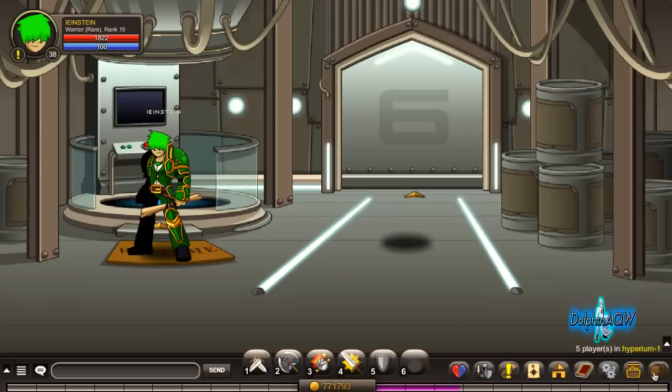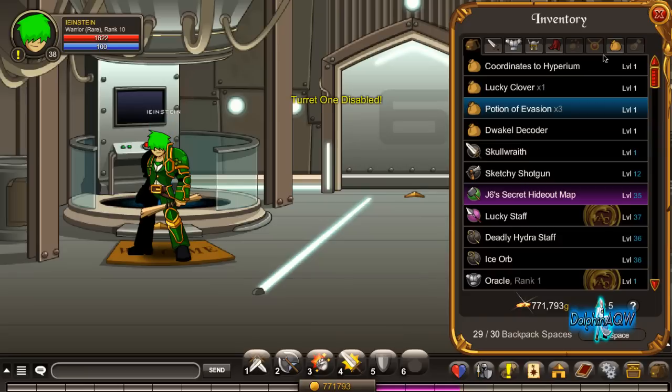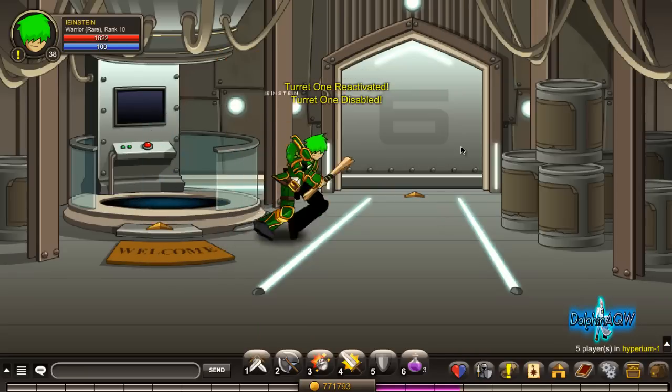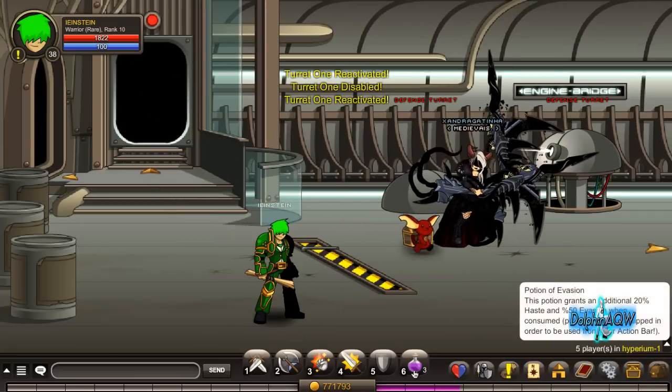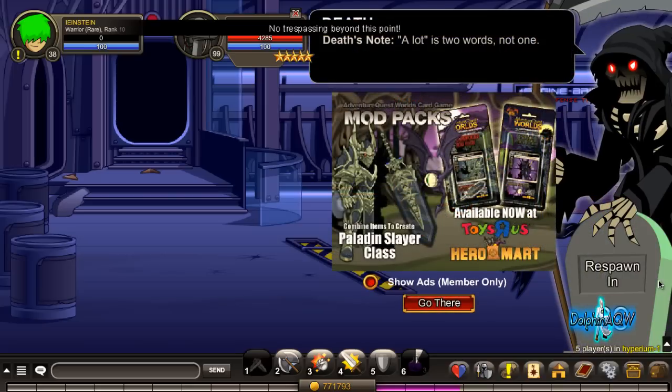Let's go to Hyperium again. Equip the potion and go up again, then use the potion. I also forgot to use my Rogue class.